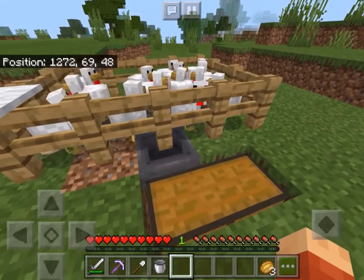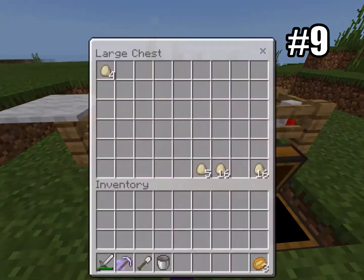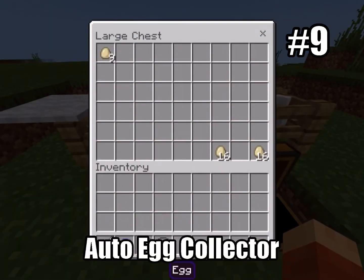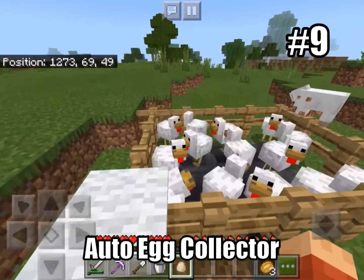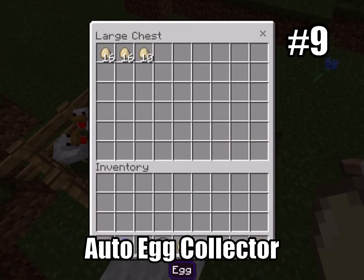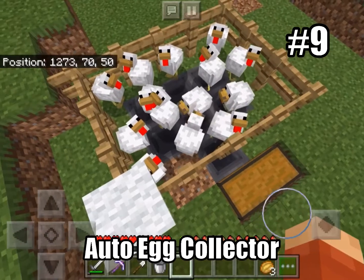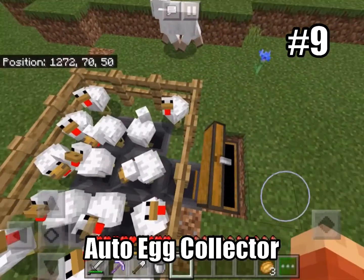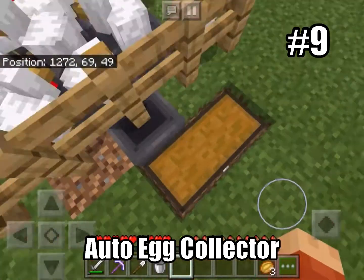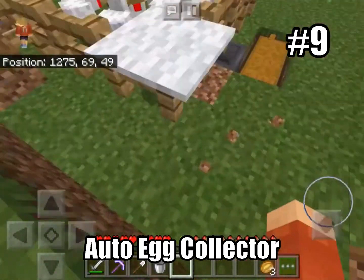A really good life hack is that putting hoppers under your chicken coop is really useful because then you have all the eggs filing into one area and they don't have to take up valuable storage space in your actual home. There might be some eggs that get outside the hoppers, but you can fix that by putting hoppers around the sides. You can see one just laid an egg and it goes right to the hoppers, right to the chest. Isn't that really nice and convenient?